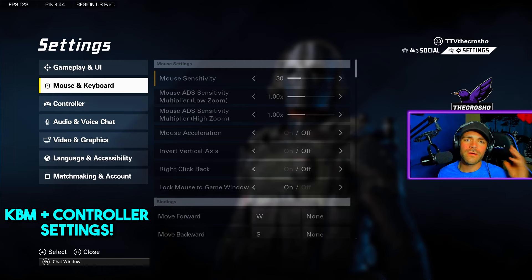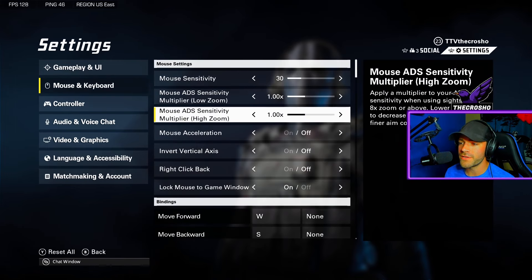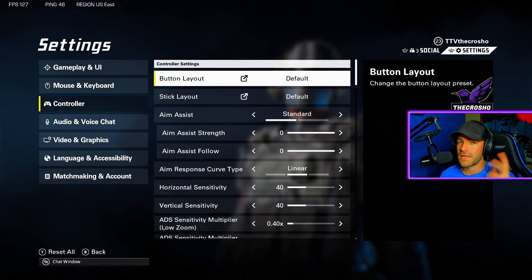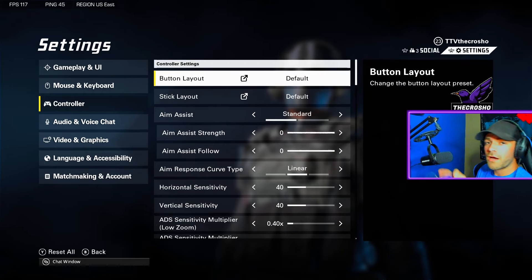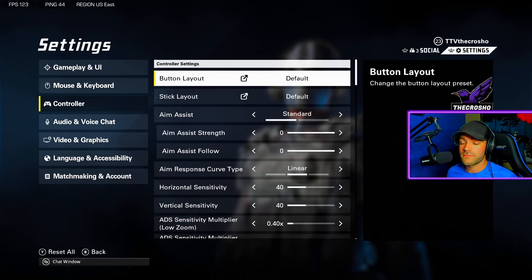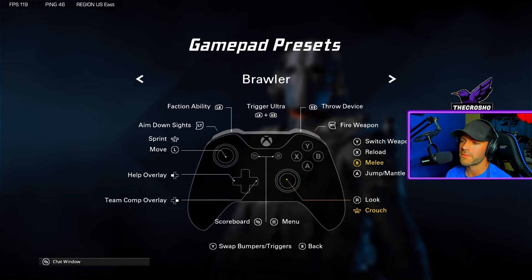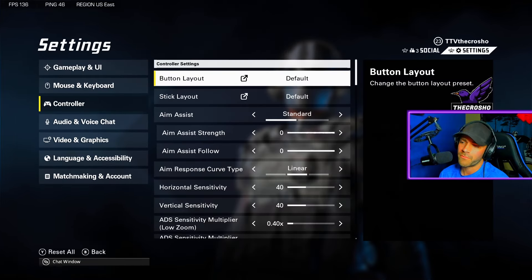Let's talk mouse and keyboard and controller settings. I don't play mouse and keyboard — these are something you have to feel out personally. On keyboard you can get away with higher sensitivity based on how well you can aim. On controller it's a bit different. I personally play claw — default claw, no Scuf — and I do very well with around a 3K skill rating. Button layout is whatever you want; I hear people like Brawler, but I play default.